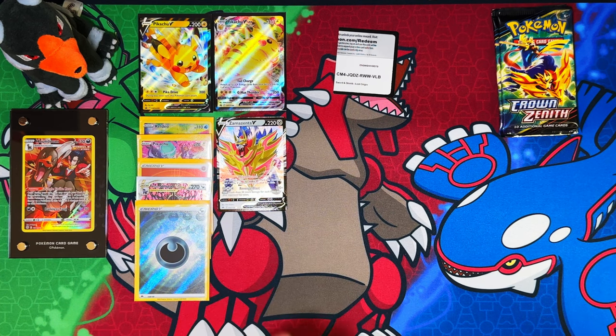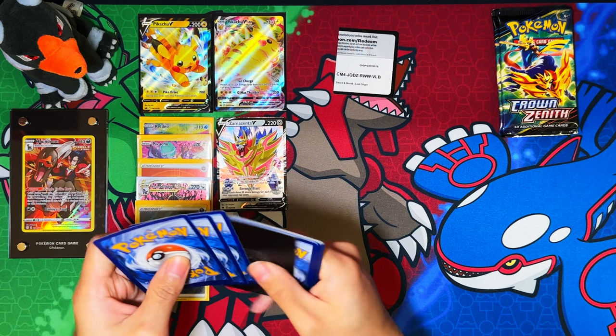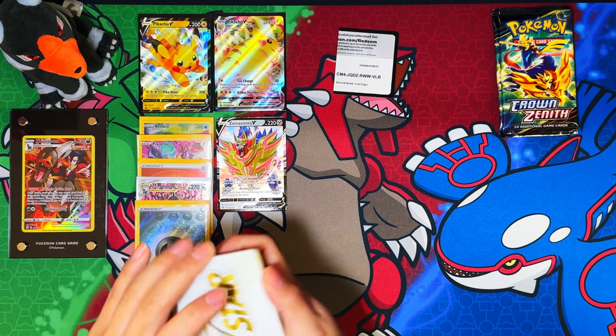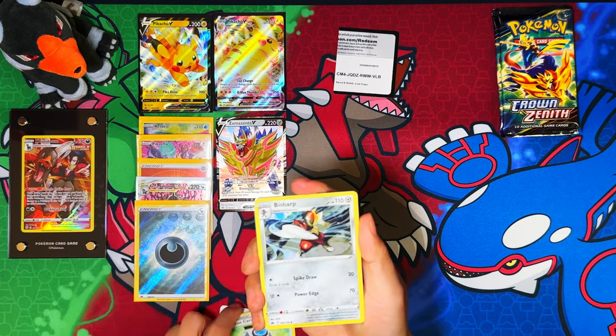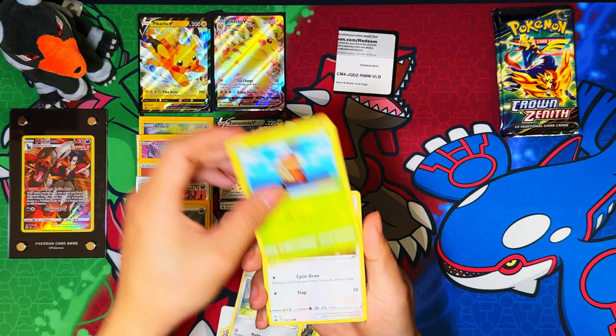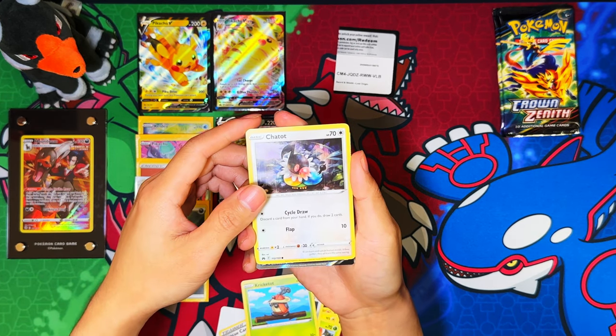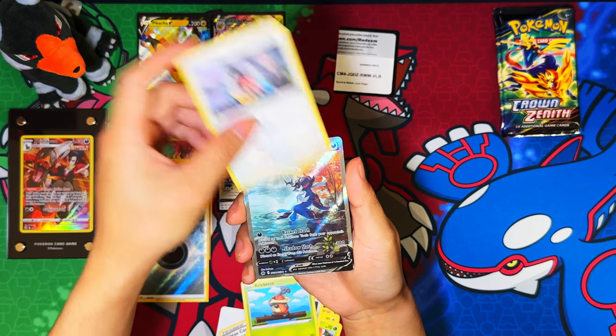I think every new pack there should be a new code card on the app. Take those if you want. I have a feeling this box is going to be a dud — although, speak too soon, we've got something here!